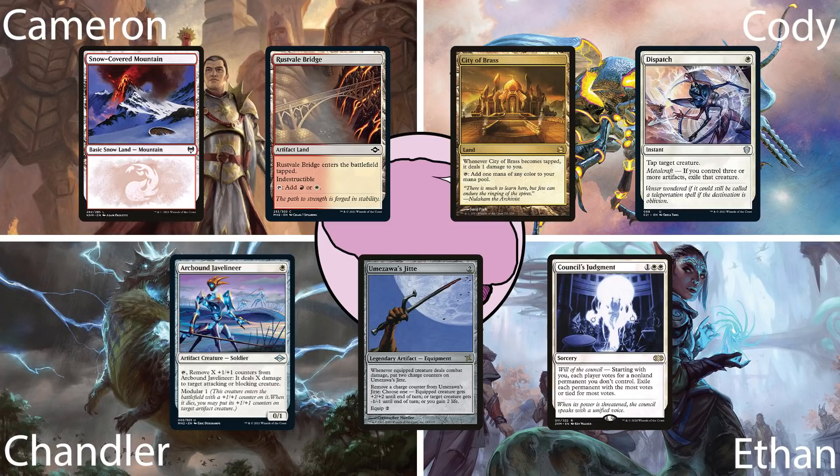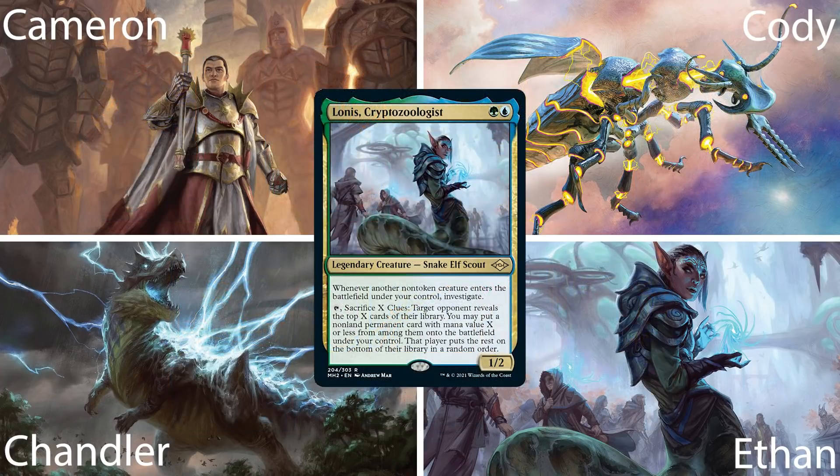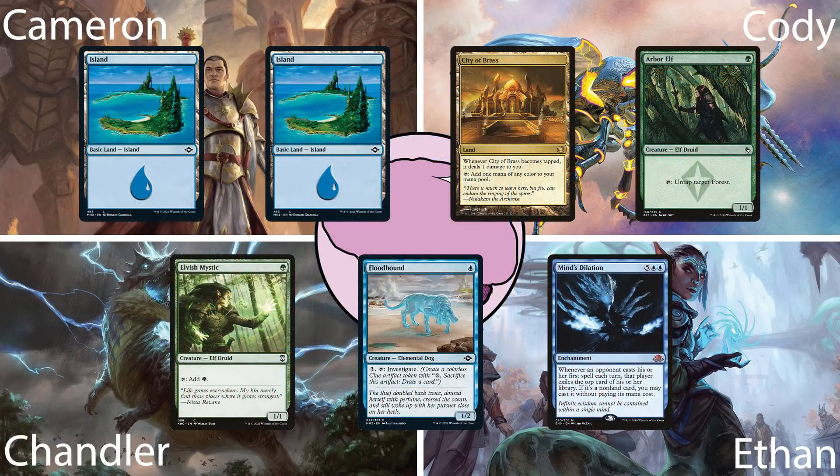Next in the turn order is Ethan, piloting Lannis, Cryptozoologist. This Simic deck capitalizes on powerful enters-the-battlefield effects and the Investigate mechanic to create a lot of value. The deck also has a slight thievery sub-theme, stealing its opponents' non-land permanents and spells. His opening hand contains two islands, a City of Brass, Arbor Elf, Elvish Mystic, Floodhound, and Minds' Dilation.